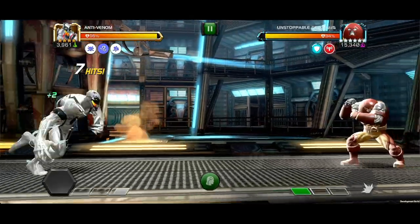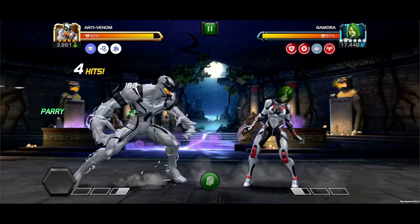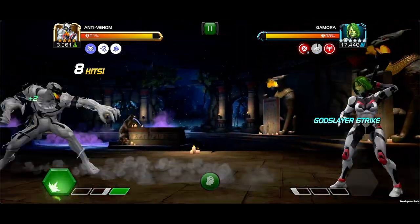Anti-Venom's heavy attacks inflict a stagger that lasts for 10 seconds, nullifying the next buff gained by the opponent, maxing out at 2 stacks. This will give you another avenue to shut down the opponent.